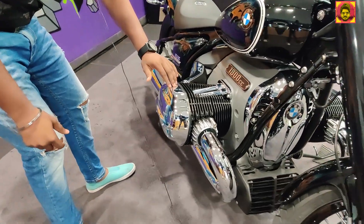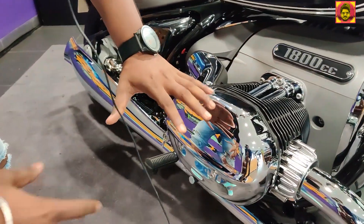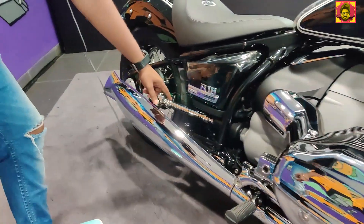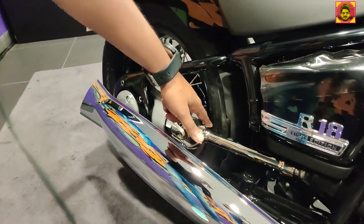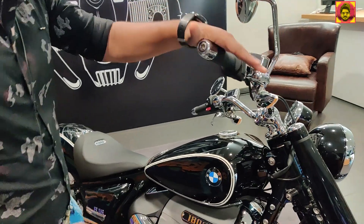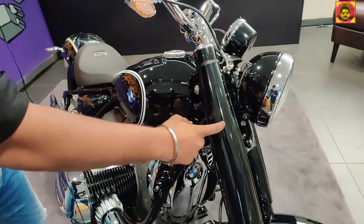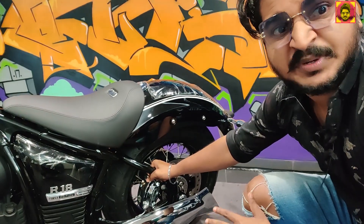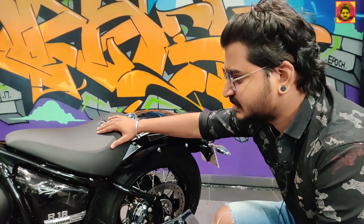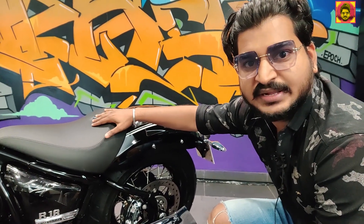This is a twin boxer engine. The biggest boxer engine is with an exposed shaft. This is a spoke wheel. This is a telescopic fork. This is a swing-up suspension. This is 690mm — the lowest seat height of the BMW R18.